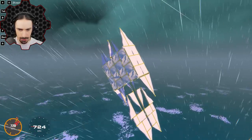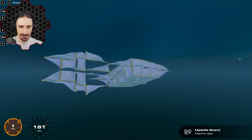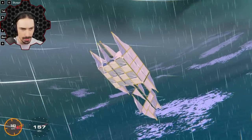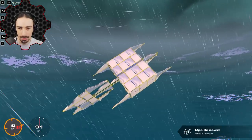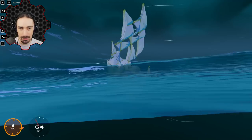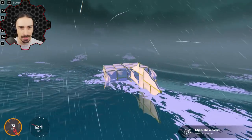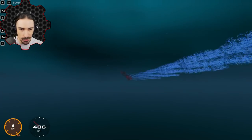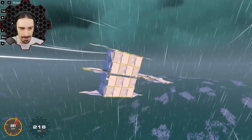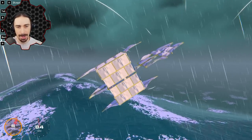Testing again — I see 724 consistently, then 720. We seem to be consistently hitting 724, which doesn't quite make sense. Then massive waves start interfering, hitting us and throwing us around. These waves are enormous and moving at nearly 200 km/h — when I was going 130 km/h I was losing the wave ahead of me while another caught up behind me. This gives me an idea for a future build just to traverse these massive waves.